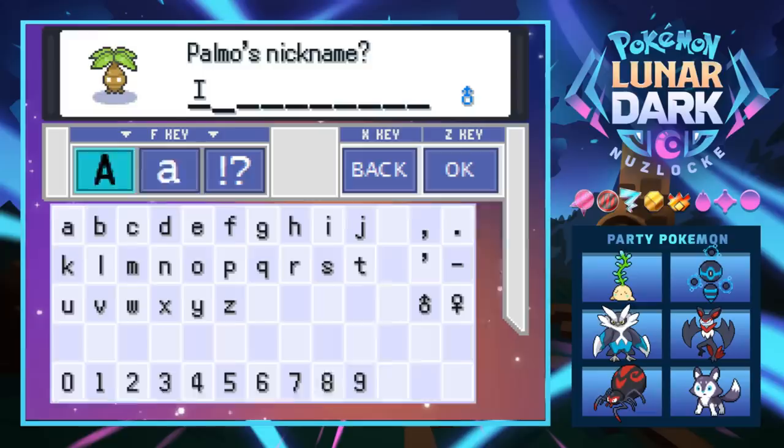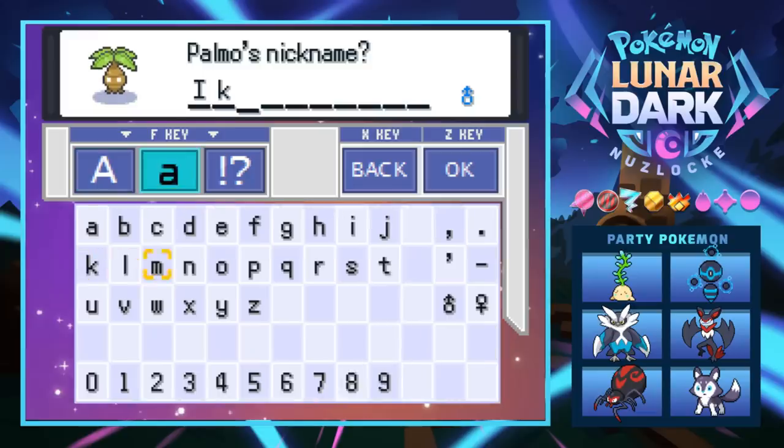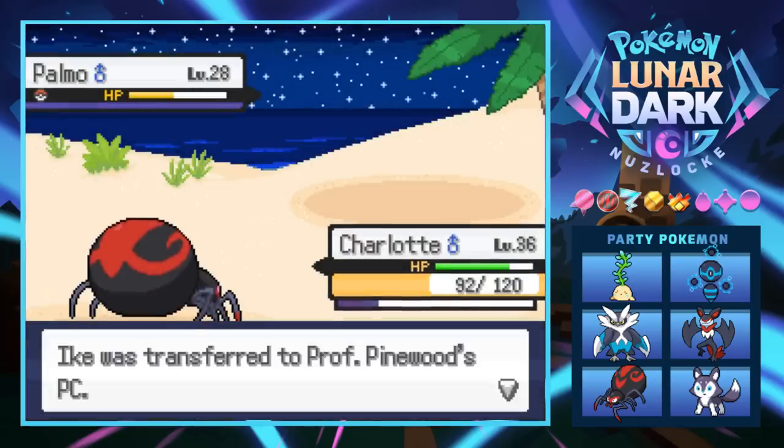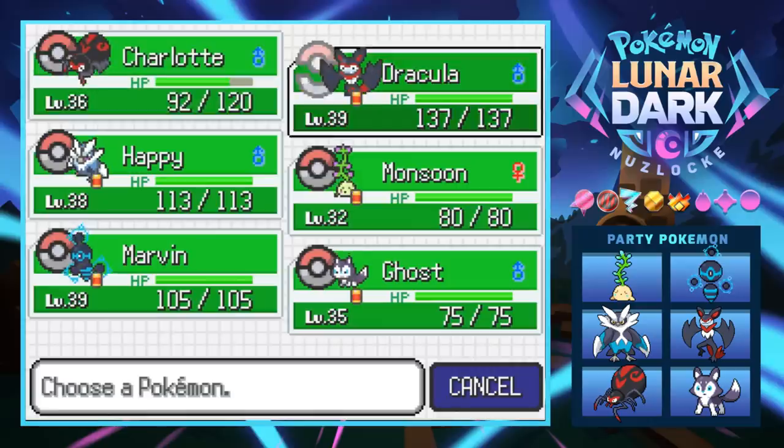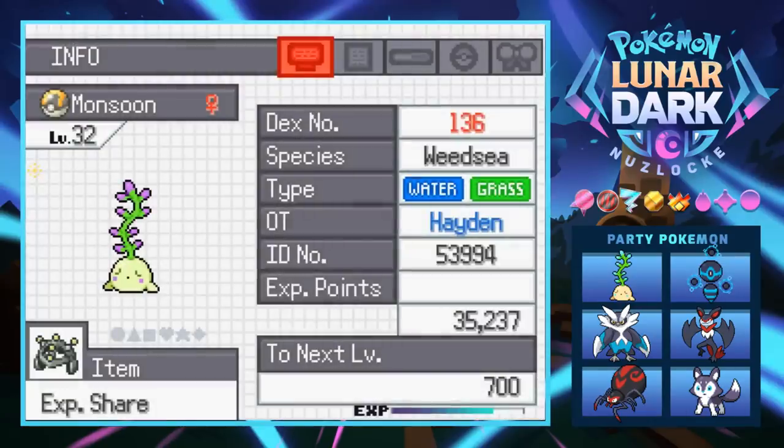I mean it's just got kind of the same eyes — its face looks like Ike, so there we go, our little South Park buddy, transferred to Box 1. We still have the EXP Share on old Monsoon over here; he's level 32.